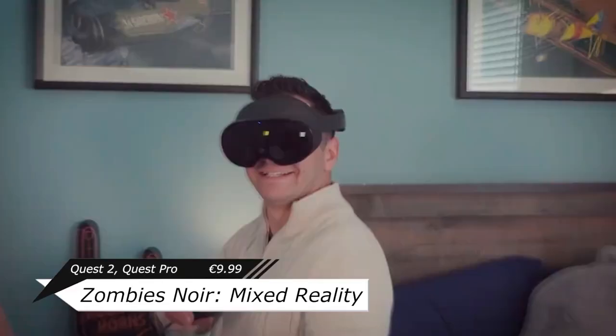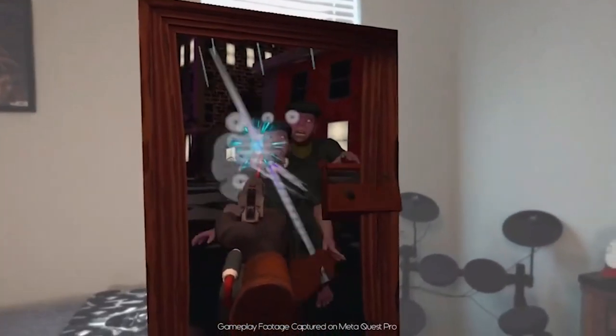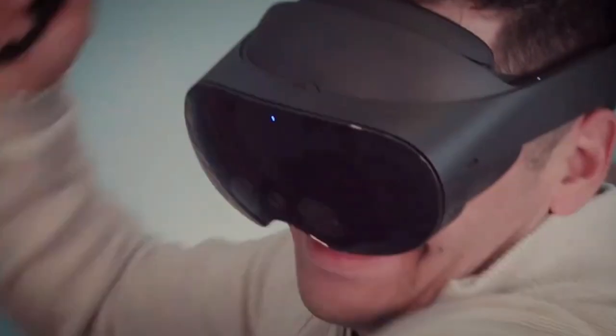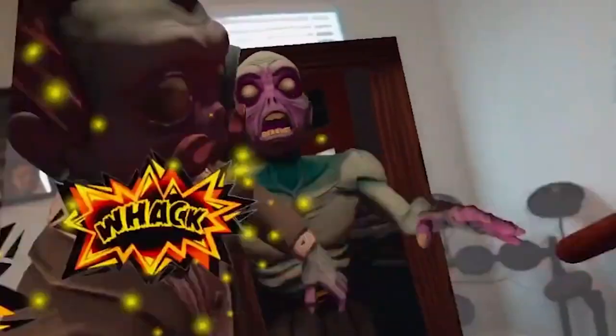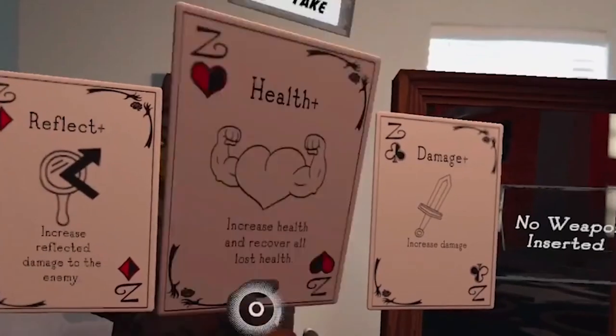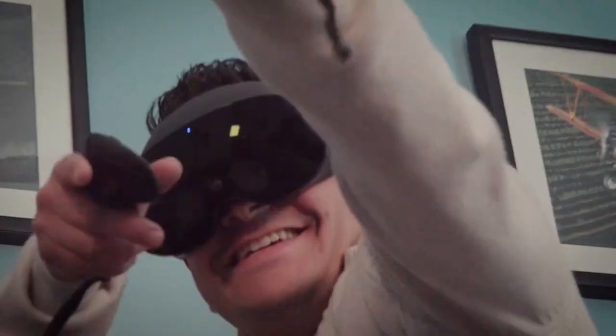Zombies Noir is a mixed reality action game where your goal is to defend your home from zombie invaders coming at you from multiple directions from the noir city — create your own personal mayhem using the arsenal at your disposal. Concept-wise, pretty neat. You essentially put doors in certain walls or directions around you and the zombies start coming in waves from those places. It's kind of like a wave shooter but towards the center, coming at you. What's cool is you can kind of see the world outside through them, though I don't think it'll be possible to explore it.